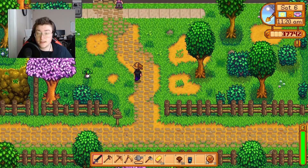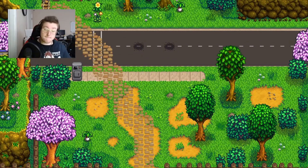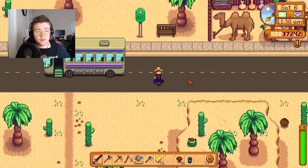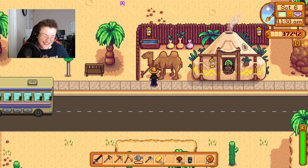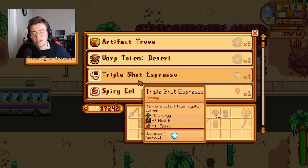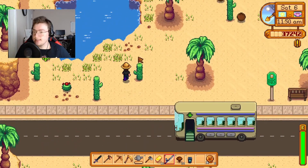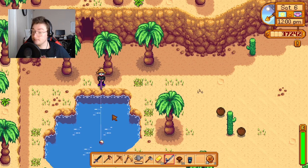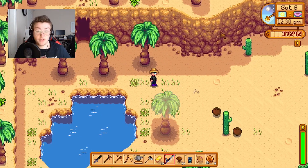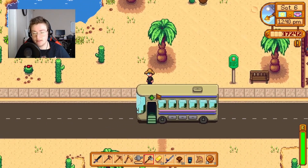Off to the desert — I think I need to buy a ticket. Yep, I need to buy a ticket. We're in the desert. There's a camel — can I pet the camel? There's a merchant here who buys things with resources, which is interesting — I may look into that later. Let's get this sandfish. We have a sandfish now — I can put this directly into the community center. I'm going to head back to the farm now.